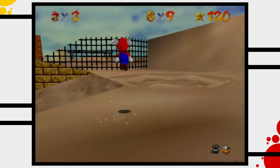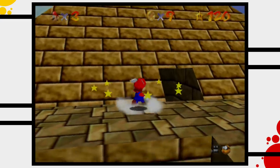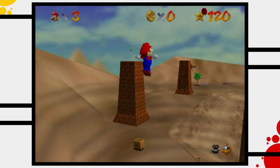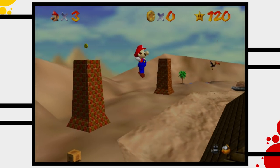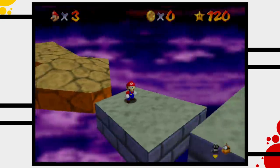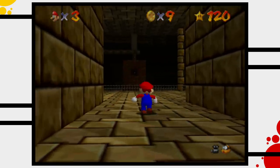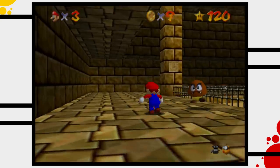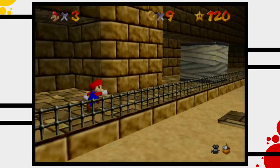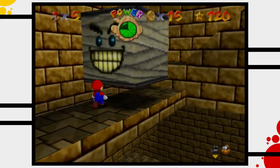I want to talk about something else concerning the camera: how the design of the game sometimes plays directly into its weak spots instead of its strengths. The camera works okay for the most part of the game, even by today's standard, but its weaknesses really are apparent when there are a lot of walls and obstacles for it to become caught in. The wider the area the less problems the camera has, but the closer and more cramped the environment is, the more often the camera decides to take really creative and artistic shots of Mario that are completely useless when trying to play the game. The pyramid is one of these areas where the camera really fails to do its job.